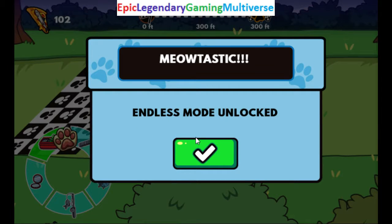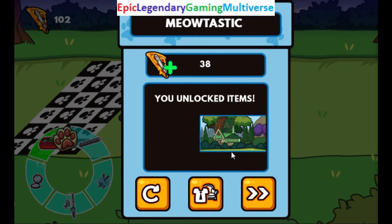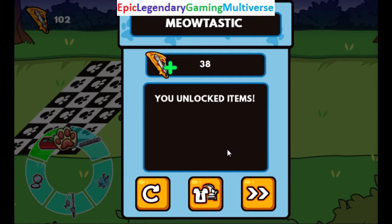Meow-tastic, you unlocked the endless mode. Try this mode for fun to see how far you can go. Meow-tastic, you unlocked items. Go to the kitty customizer to check them out.